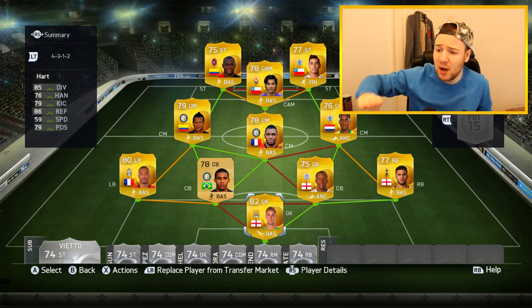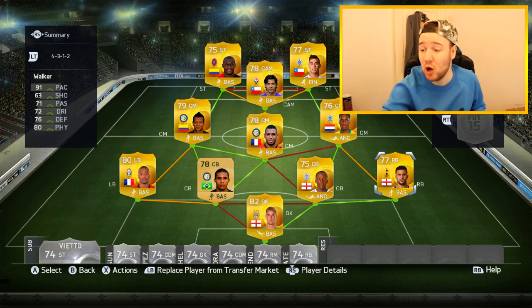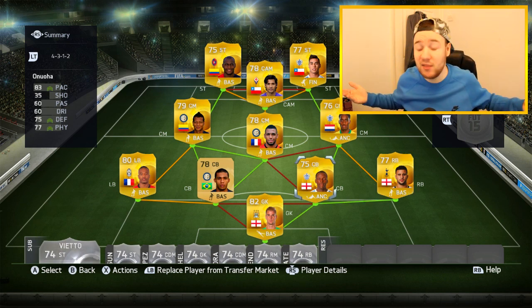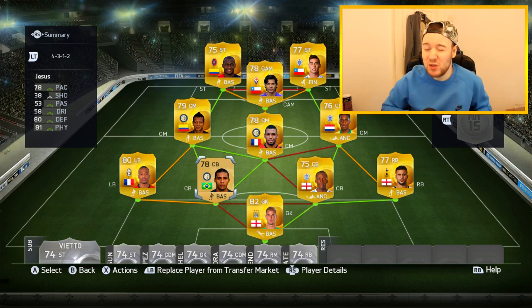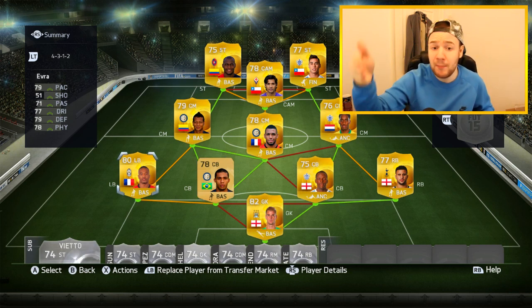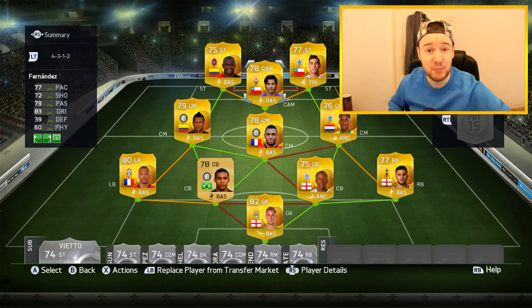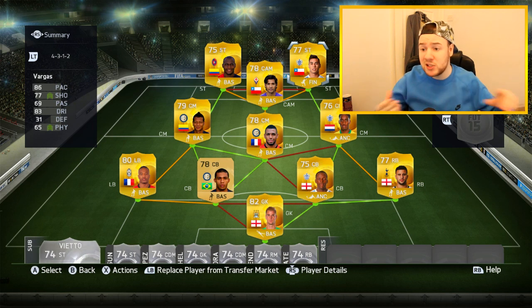In goal: Joe Hart — solid keeper, pretty cheap, always performs well. Right back: Kyle Walker — probably the best right back in the game, always solid, love him in attack, perfect work rates. We have Anua from QPR — I don't need to say anything, he's so good, probably my favorite center back in the game. We also have Wan Jason for a bit of chemistry, still a good player. We've got Evra, Freddie Guarin — got to have him in a squad — Envia, and Fernandez the five-star skiller. Up top we've got Ibabo and Vargas.